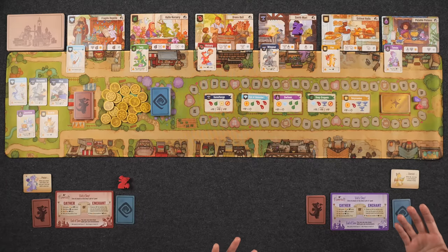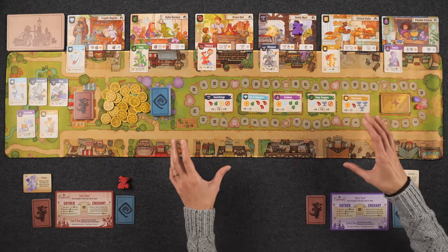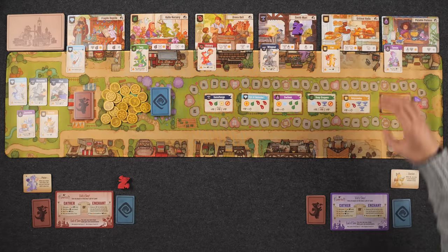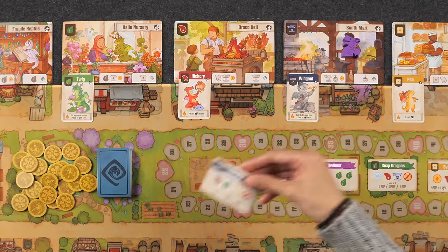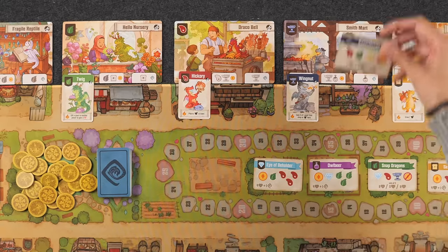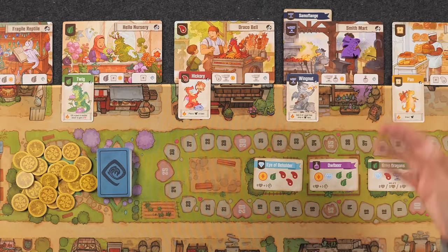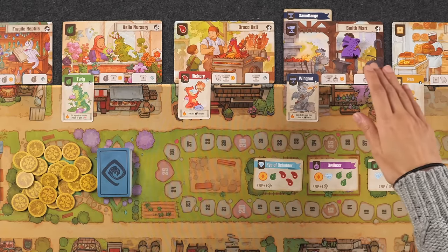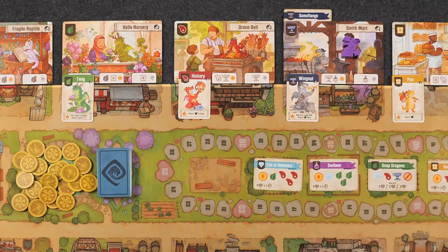The game comes with two different enchantment decks. There's the purple deck, which has simpler requirements and more points rewarded, and then there's the gold deck — which is what we chose to use today. As you progress throughout the game we'll describe the enchantments as we fulfill them. Once you fulfill an enchantment, the card goes behind the shop because it now adds an additional goods symbol when people gather goods at that shop — up to a maximum of three enchantments per shop.